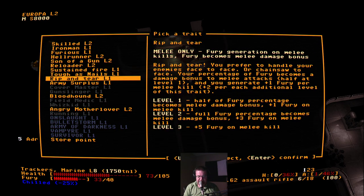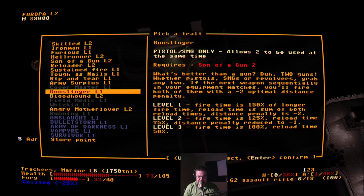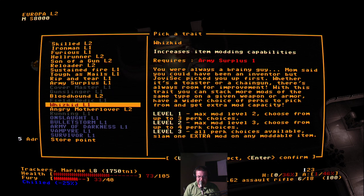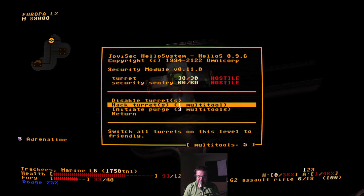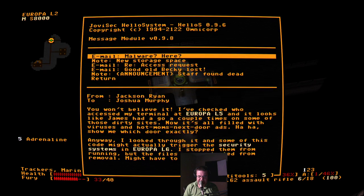That thing was rough. Let's see — Army surplus, no. No, we don't want that. Gunslinger. Son of a Gun 2 — pistols and submachine guns, it's not really what we want. This would be kind of nice. Wizkid. Let's try Iron Man. So we could hack some turrets. We'll definitely unlock the vault. Let's check the messages: Europa 6 has a security system, finally set up the storage room at the Astaris Habitat level 2.